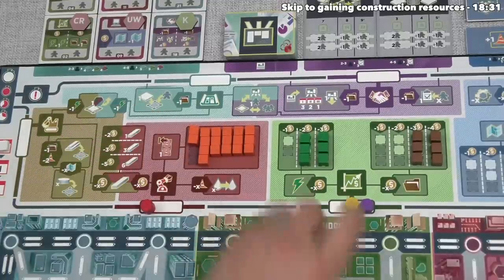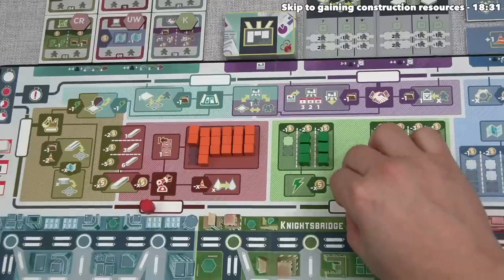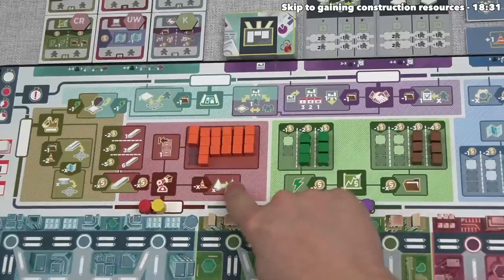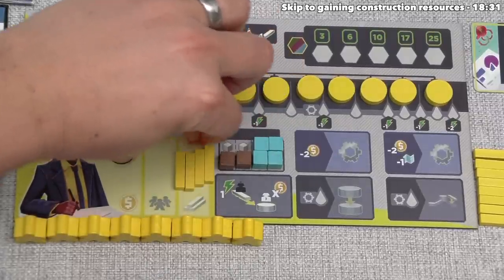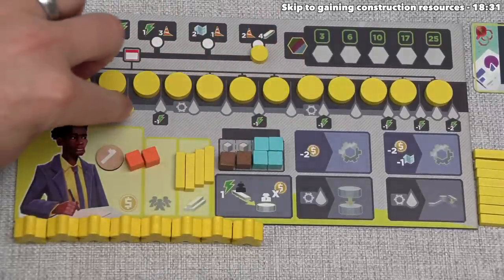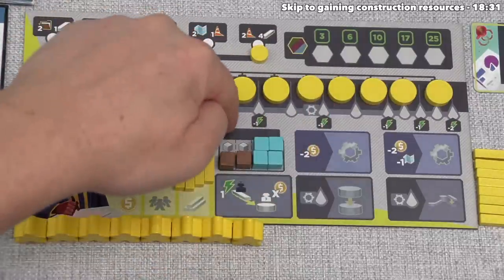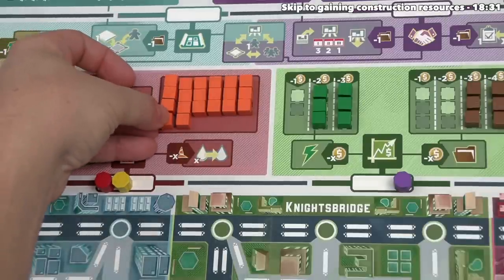Yellow can go next, and they currently have eight resources — no space for any others. They've decided to come here and do the same thing the red player did. Yellow has two construction and spends both to increase their capacity twice. The construction goes back onto the board, and they now have two spaces for other resources. That finishes yellow's turn.